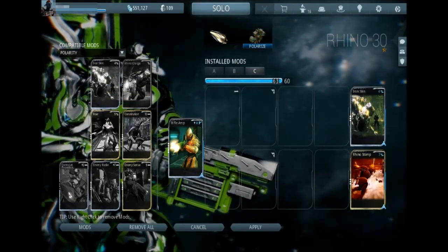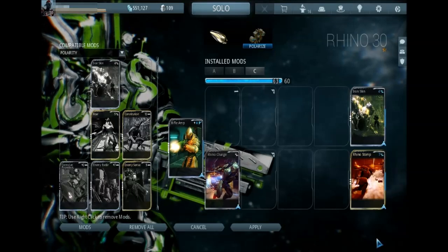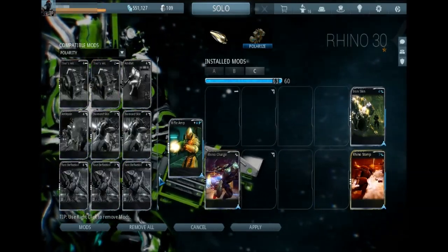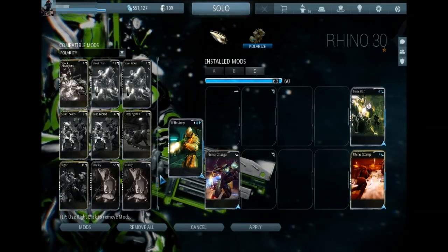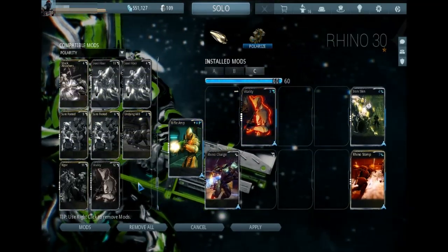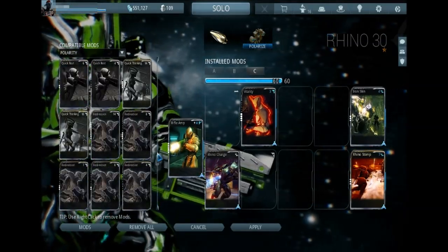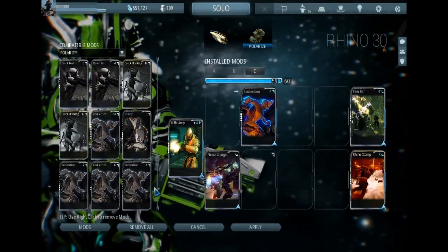If you want, you can slap on Rhino Charge — unleveled it's free now, they reduced the cost. So if you don't have a movement weapon like Zoren's or something, it's not terrible. It's cheap, it's got a little bit of knockdown and stun on it as well. That'll leave us with three points to play with, so you can fit in either Vitality or Redirection depending on what you have leveled or what you have space for. Either one is going to give you some leeway to recast that Iron Skin if you're in the thick of it and a bunch of mobs are giving you trouble — just gives you a little bit more base to work with.